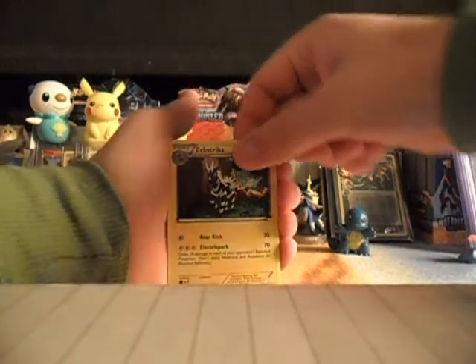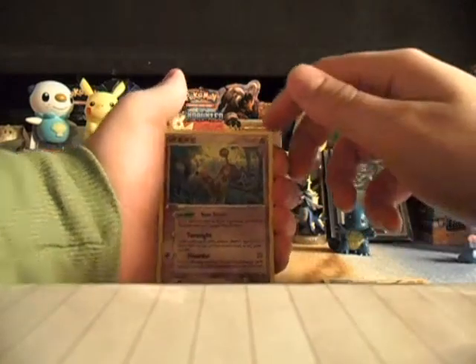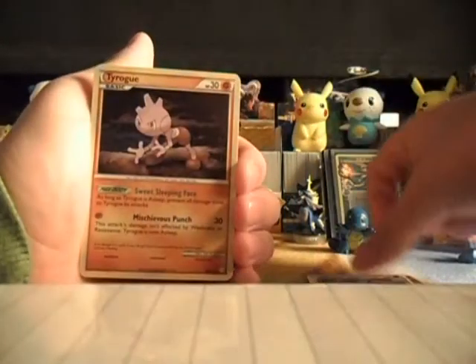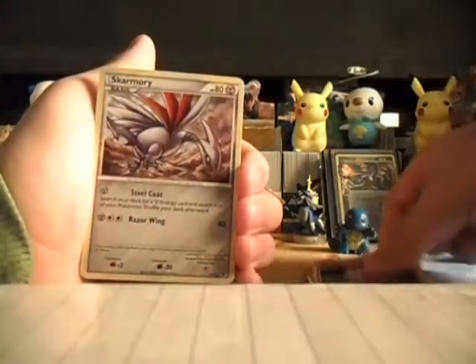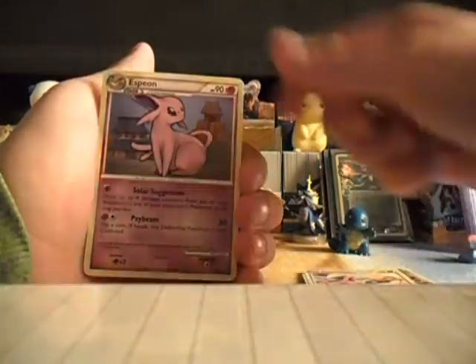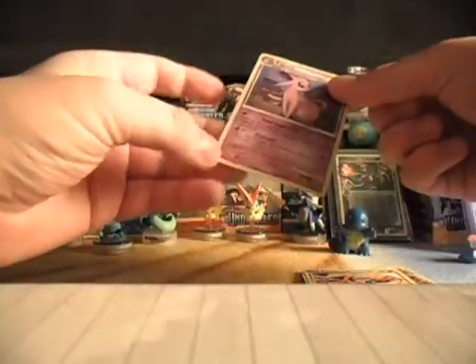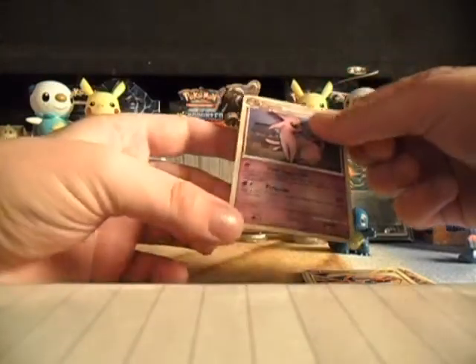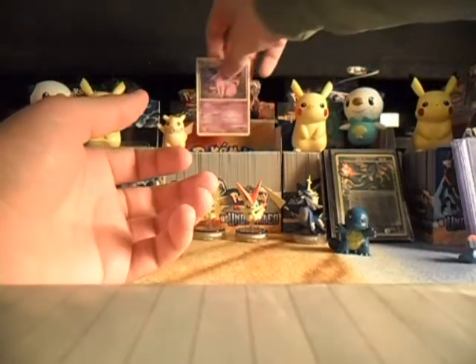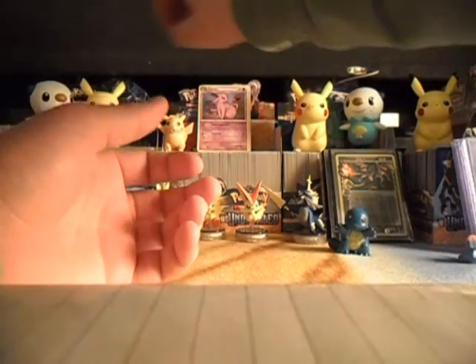The third place here: Zeb Striker Rare, Girafarig Rare, Ledian Rare, Tyrogue — all of these are rares — Skarmory, Bronzong, Livani, Cricketune, and Espeon. It's a little bent here but you can hardly see it. That's the third place.